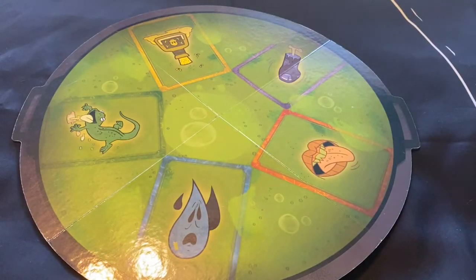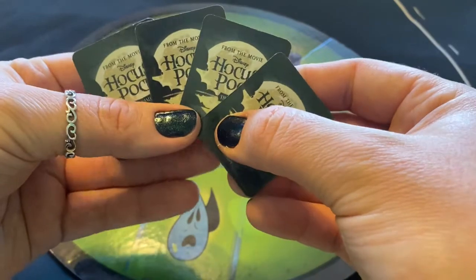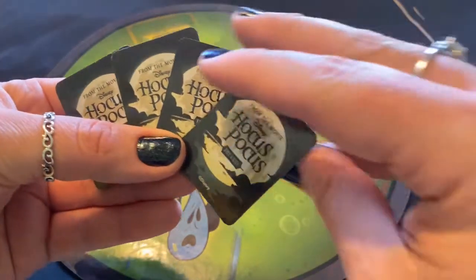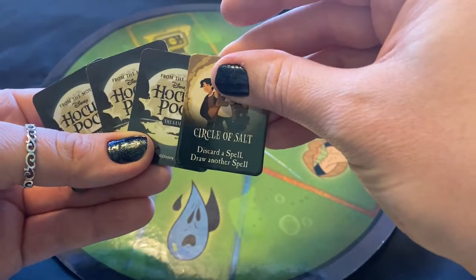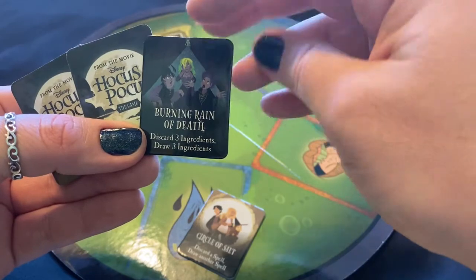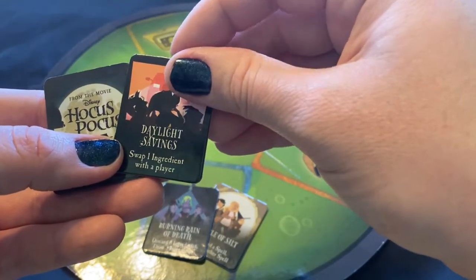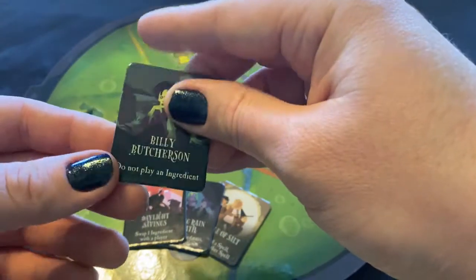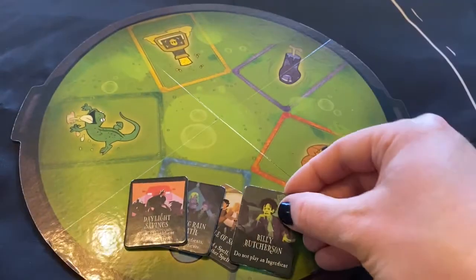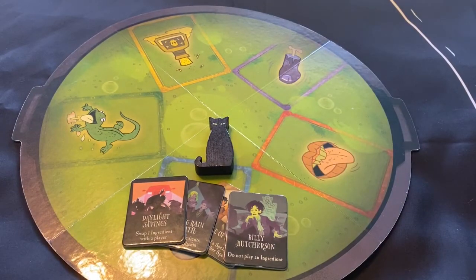But you are not defenceless. Your team has four trick tokens, which can be played to help stop or change the witches' spells — these can be played once per game. Circle of salt. Burning rain of death. Daylight savings. And a Billy Butcherson. Binx the cat can also help with the goal of stopping the sisters, because he helps you communicate with other members of the team.